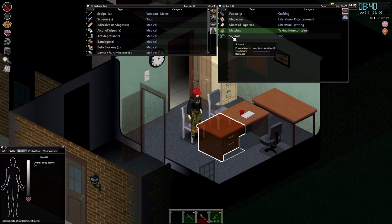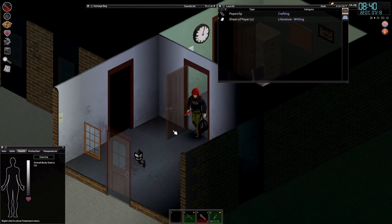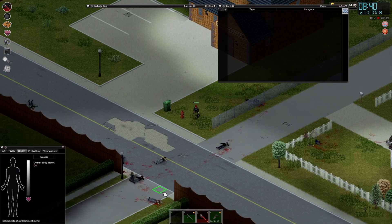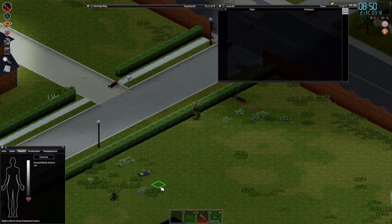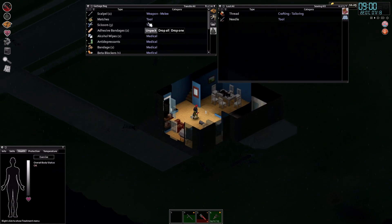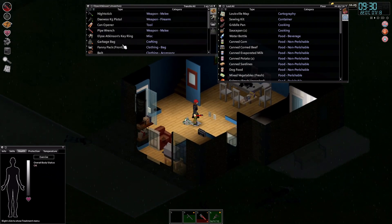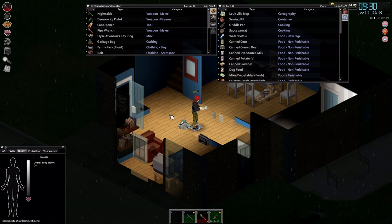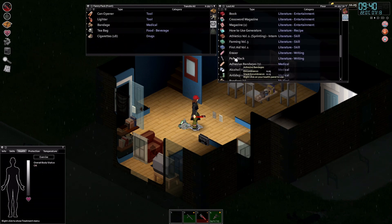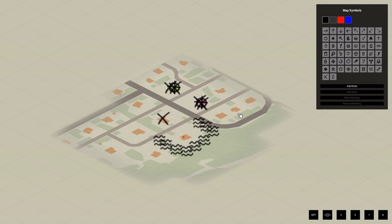A decent amount — should cover pretty much every need I have in case I get hurt or something. Still won't help me with a bite, but then again it's kind of hard to deal with a bite in this game. Let's drop all of that here. And right now we can mark that — I forgot, I put away my pencil. We can mark that this is looted.